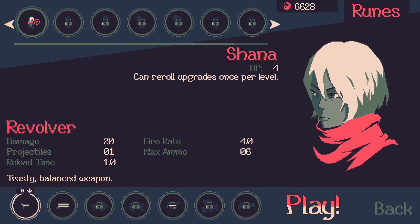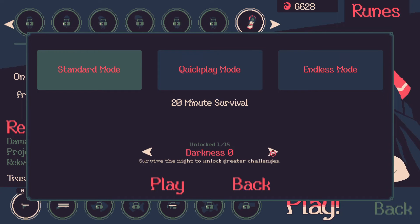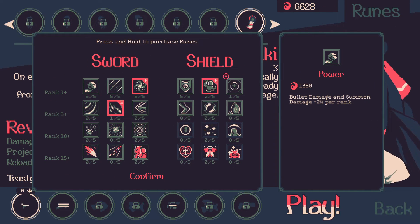Last time we used Shauna, who can reroll upgrades once per level and her HP is 4. We're going to instead try to use Yuki — she has less HP but I'm going to try to not get hit at all, so that shouldn't really matter. On every six shots she sends out a frost butterfly that periodically freezes nearby enemies. If affected enemies are already frozen, they instead take damage equal to your bullet damage. That's going to be very good. I did try her out while streaming on Twitch and I really like this character — I was actually able to survive the night. So we did unlock the next challenge mode: from Darkness Zero to now Darkness One. But first I have some currency to use, so let's check out what I can get.